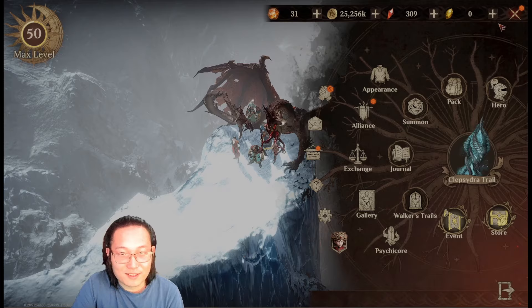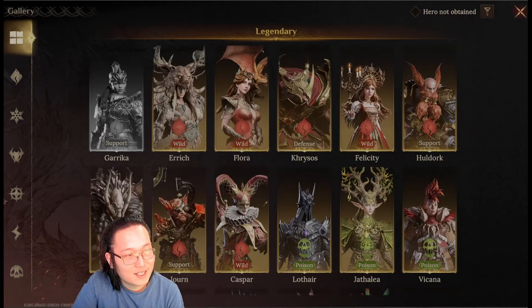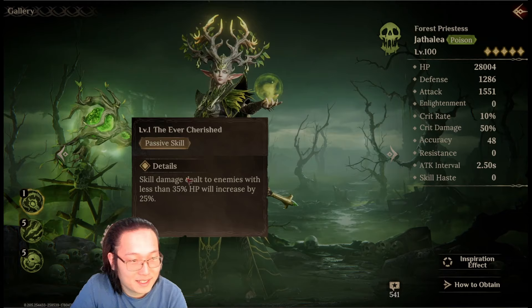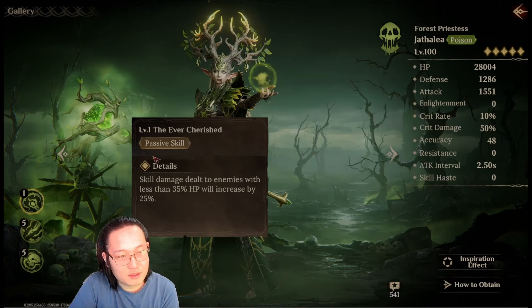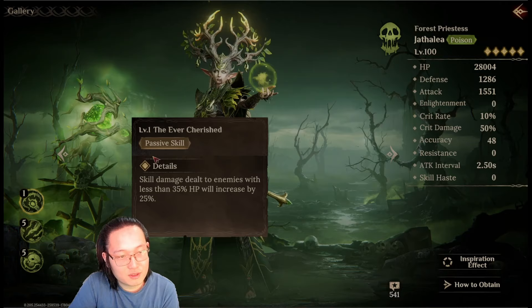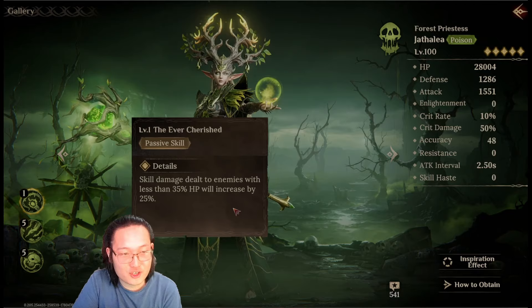I also want to mention Jumata — or Jethalia, sorry. I just have a complicated feeling about this champion. Like this passive — most of the important content in the game, like guild boss and other world exploration, the bosses don't really have an HP bar. They have infinite HP, so this passive is basically useless. They need to either change this passive or change the way boss fights work in this game.